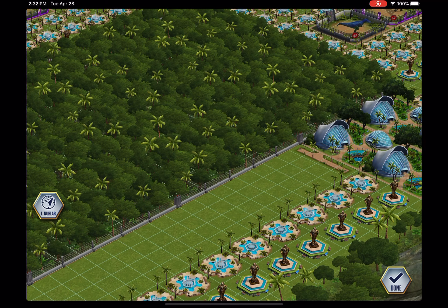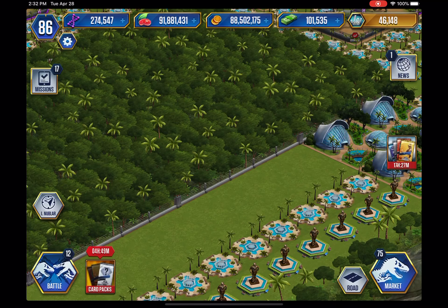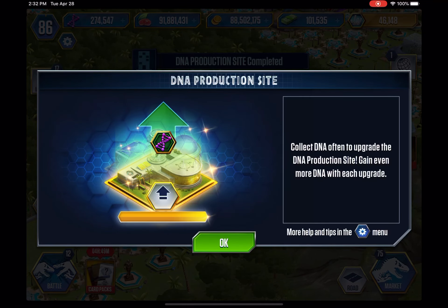Let's get rid of all this. I want to place the building down — where is it? It's on the other island. Right there would be good. Collect DNA often to upgrade the DNA Production Site and gain even more DNA with each upgrade.